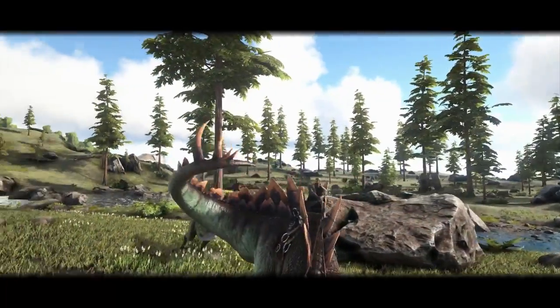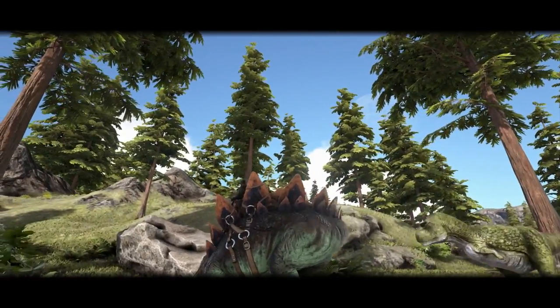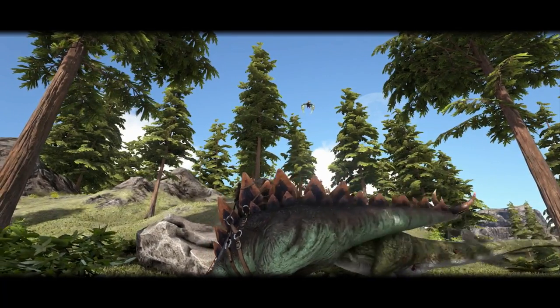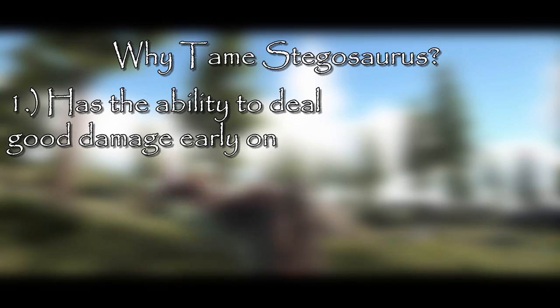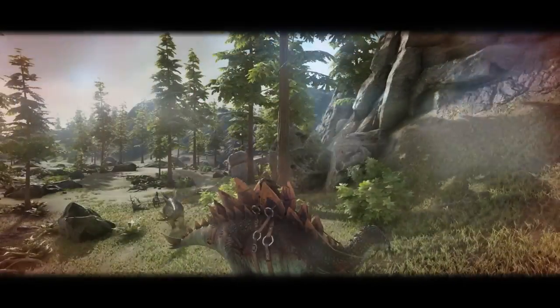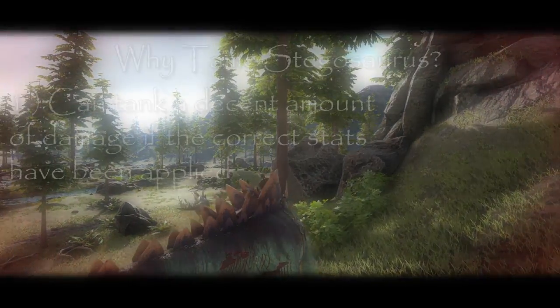That's not to say that the Stego can't dish out some much needed damage when necessary. Because it is equipped with massive tail spikes, it can easily take down prey and predators that are much smaller than it, and even those on the same size as it. Because of its larger size, it can be used as a more tanky dinosaur.